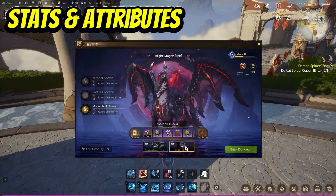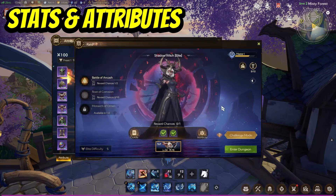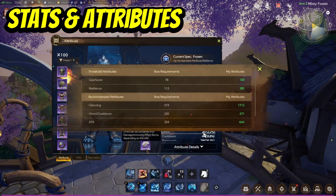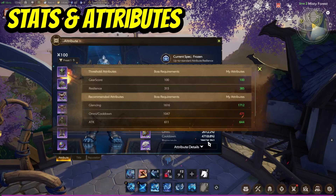You can easily find this information by going to the gameplay menu. For example, you can select raid, and when on this screen, you can look at each raid and then look at the attribute menu. This will show you the current suggested attributes needed alongside what you currently have. You can do this for each raid because every raid is different. Looking at the current hardest raid, we're on the right numbers for everything except omni and cooldown, but glancing, resilience, and gear score are all very important.